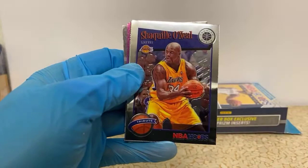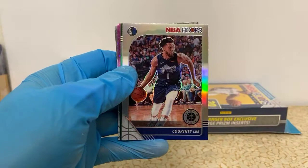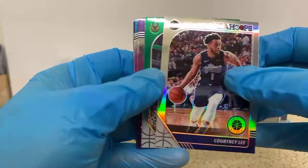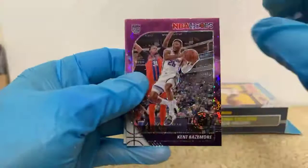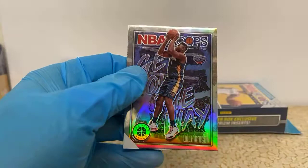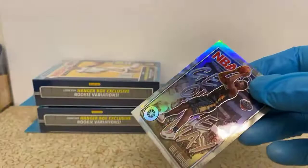Jonas Valanciunas — I don't know why they throw random base cards in the mix of all these rookies. Shaquille O'Neal tribute for the Lakers. Got a silver Courtney Lee for the Mavericks. Brooks Lopez Green for the Bucks. Kent Bazemore. Got a Draymond Green. Miles Bridges and Miles Turner. And then we have another Get Out of the Way — a silver Get Out of the Way — Zion Williamson. Dang, that's sick.